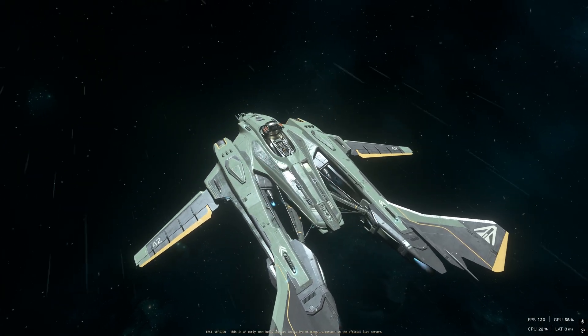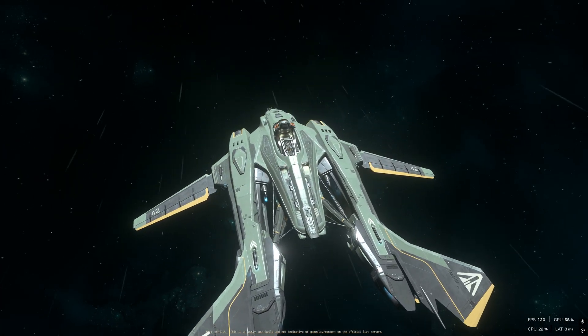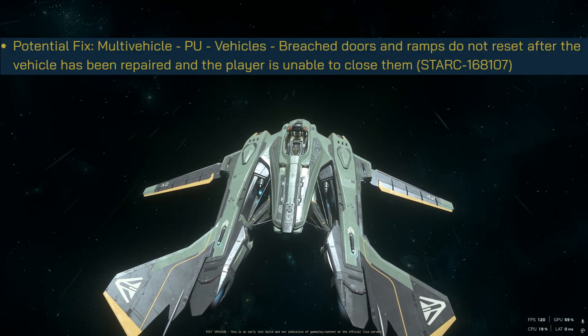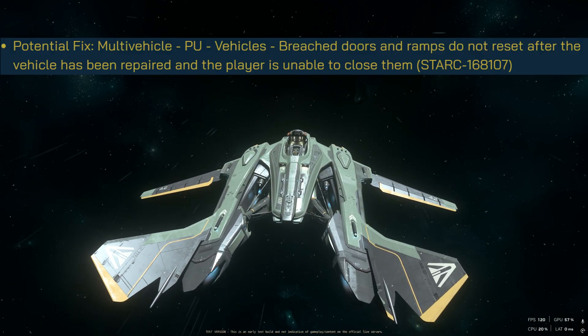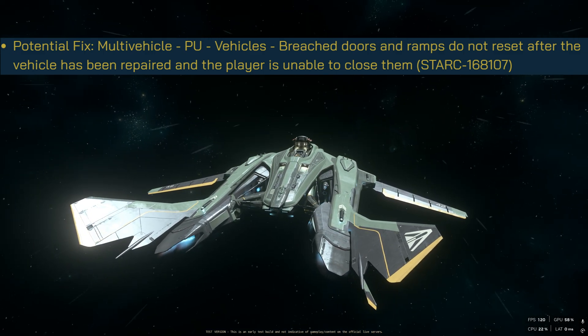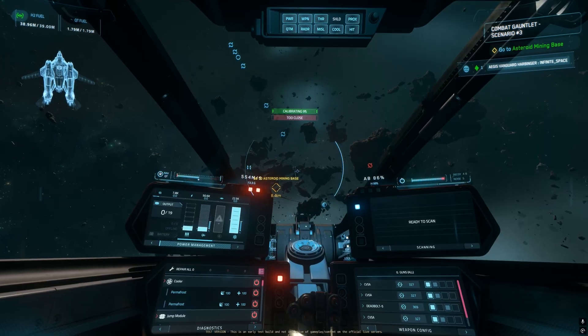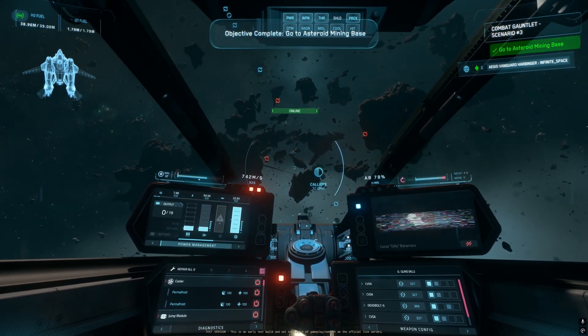Here comes something very interesting that I talked about in my last video — I wished CIG would fix this, and they did. Breach doors and ramps do not reset after the vehicle has been repaired, and the player is no longer unable to close them. Now we're gonna fight the gauntlet mission and see how far we can reach.